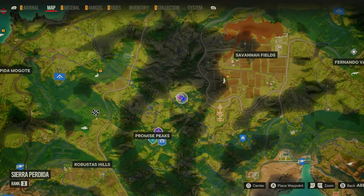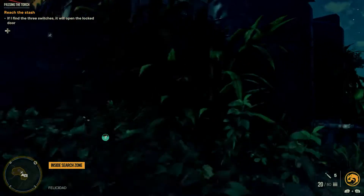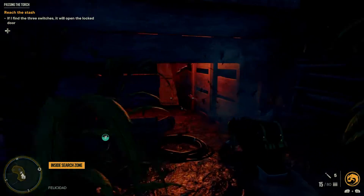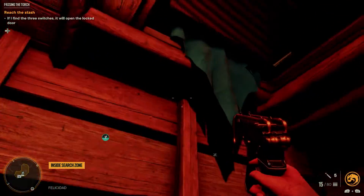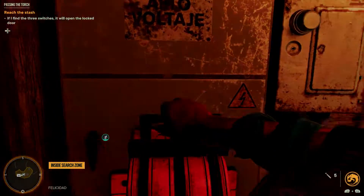Today I'm showing you how to do a treasure hunt: passing the torch. First thing you're going to do is go up the hill to this house and shoot these boards. This will give you access to the first thing we need to interact with.